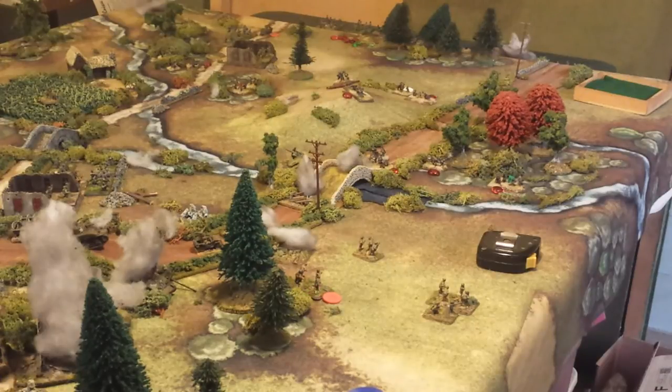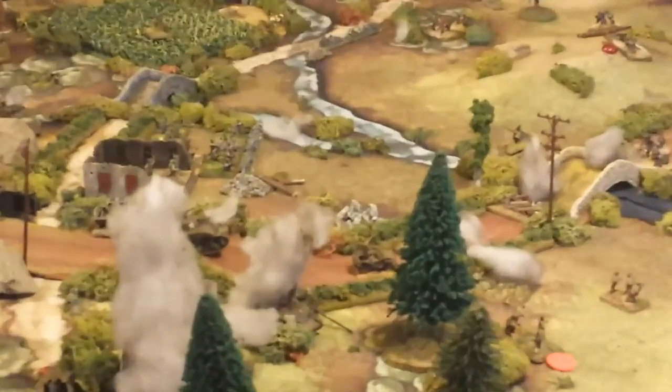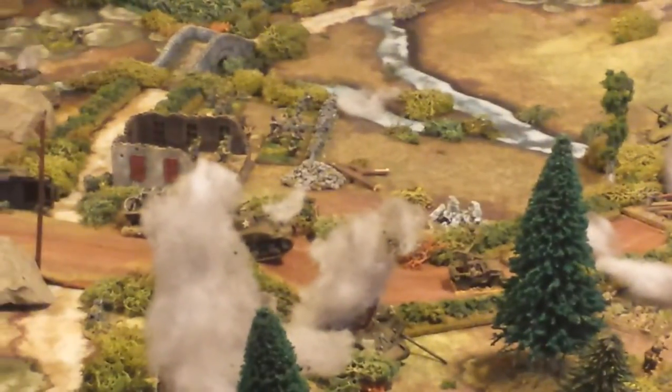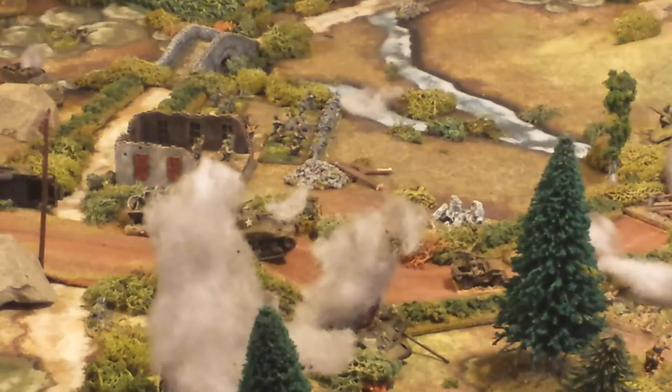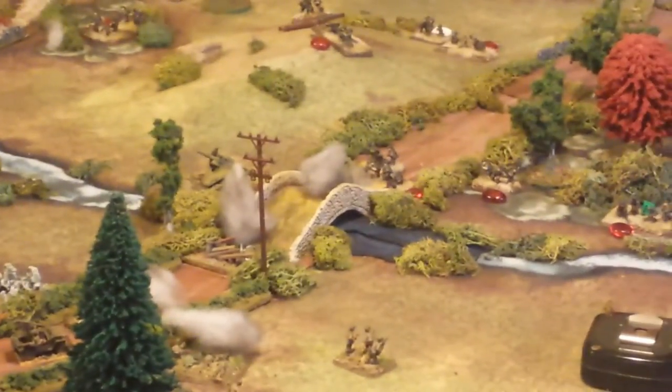One unit fell back into the woods. Unfortunately, on the bridge, the medium machine gun position was taken out. It did a tactical fire and move and was hit with defensive fire from the infantry squads, as well as the Sherman up on the ridge. That Sherman's defensive fire is pretty much the reason why that medium machine gun is gone.